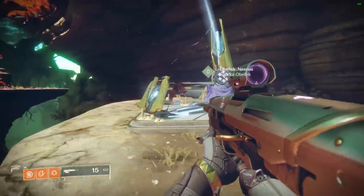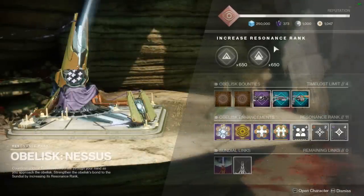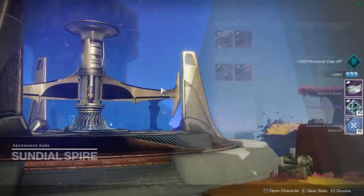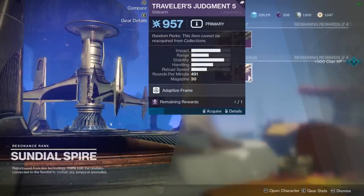It's a perfect time — at the making of this video and the time it's coming out — today at reset we're going to have an exotic sidearm coming. And this review today brings us back to the Nessus Obelisk. It completes the Sundial weapon drops for Nessus and the EDZ: Gallant Charge, Patron of Lost Causes, the Infant Paths 8.